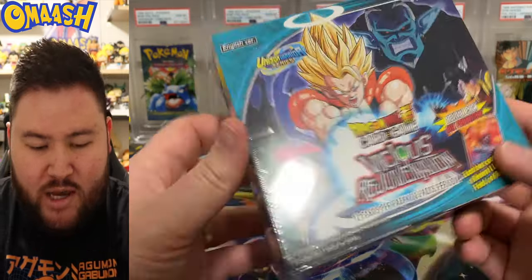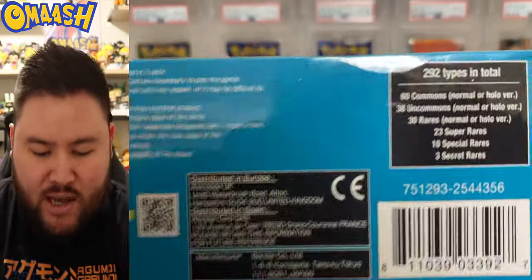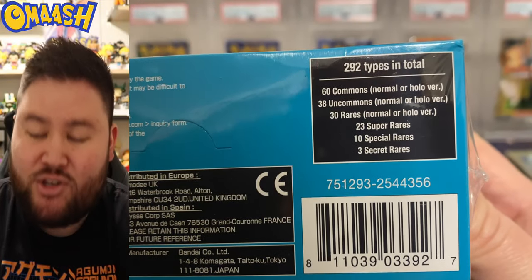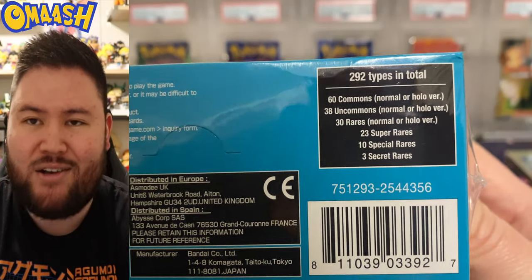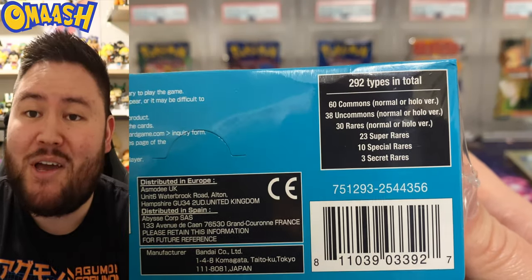Who thinks of these names? But guys, check it out. The box looks sick. Very nice artwork here. My favorites are the sides — we got some good villains. Here we check out the set: 60 commons, 38 uncommons, 30 rares, hollow and non-hollow unfortunately. Then 23 super rares, 10 special rares, and 3 secret rares.